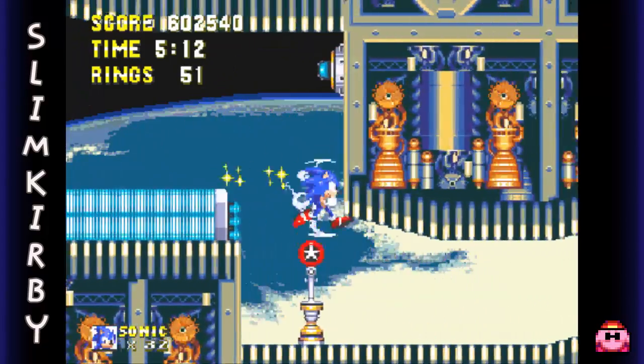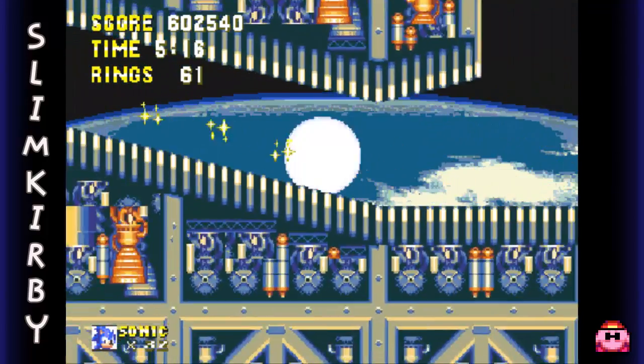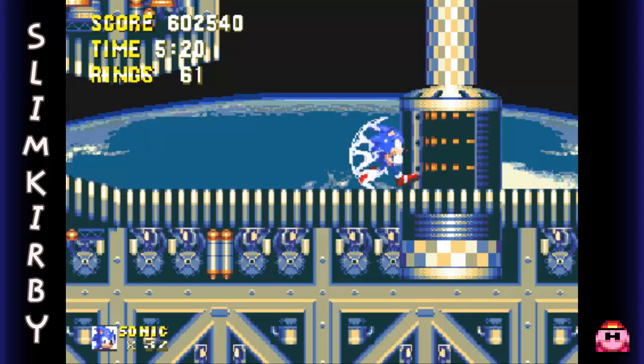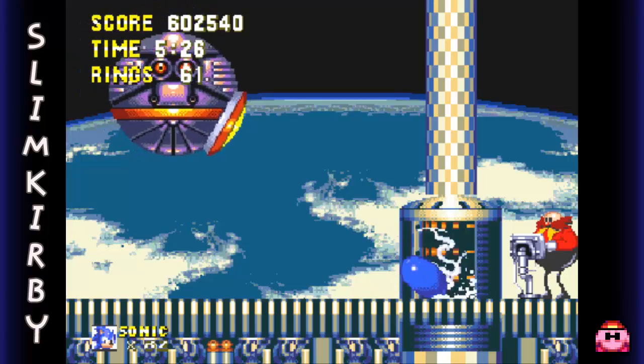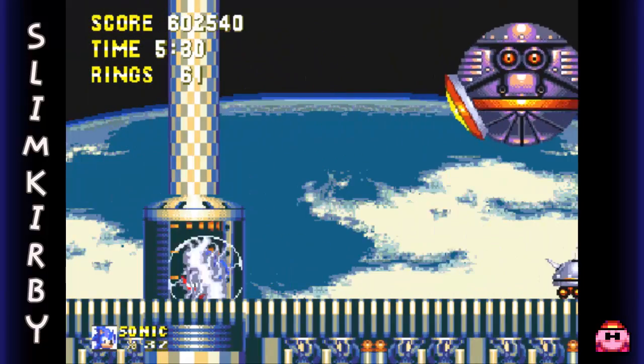Okay, we can actually walk on this — I like that. I think we have a boss. And yes we do — here's Dr. Eggman, Dr. Robotnik, whatever you want to call him, in his new robot, the Mine Lair.